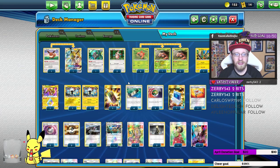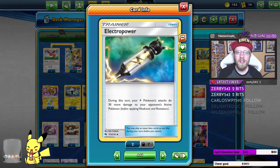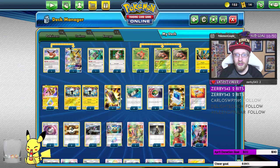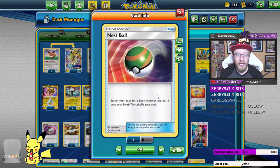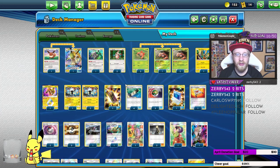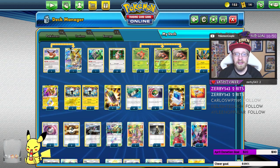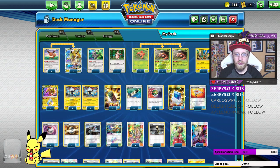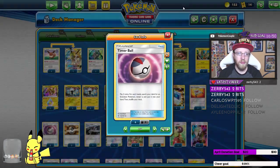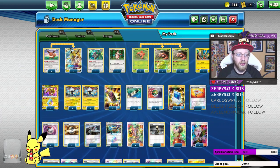We have one Electrocharger and four Electro Powers — for Zircuitry, Jolteon, and Tapu Koko. Then three Nest Balls to make sure we get those basics, since the deck revolves mainly around basics. We have one Pokémon Communication, one Rescue Stretcher, and two Timer Balls.